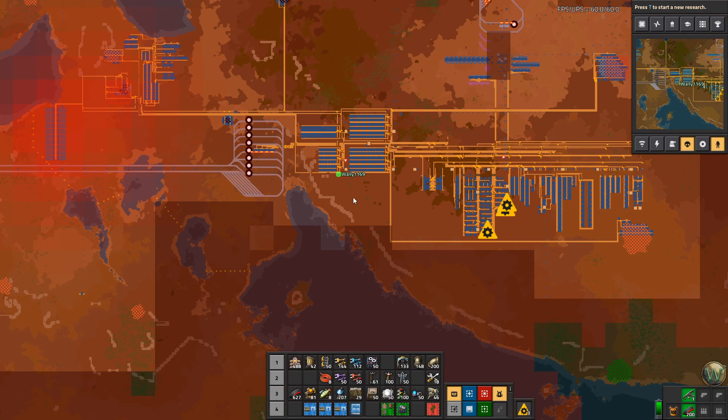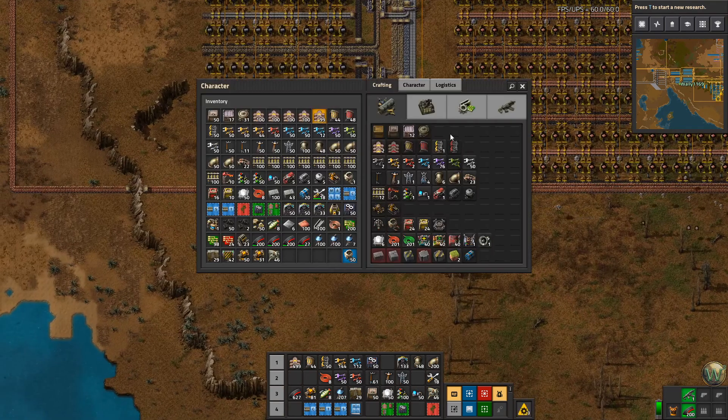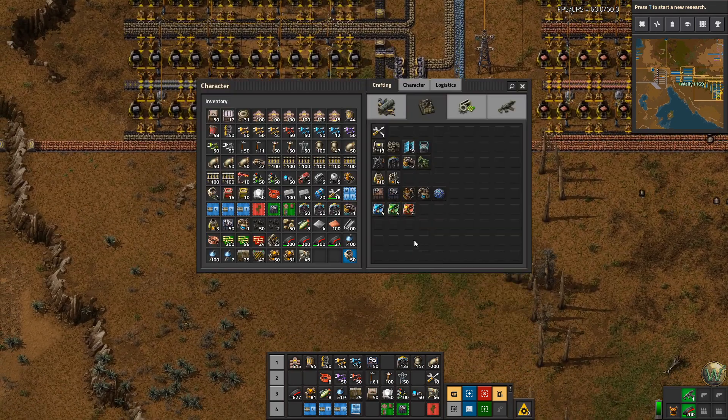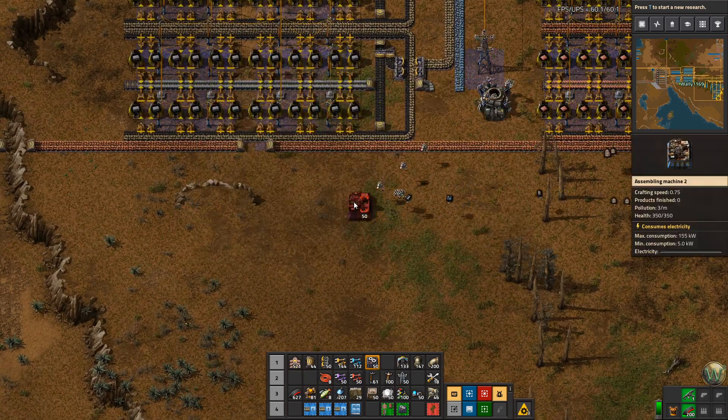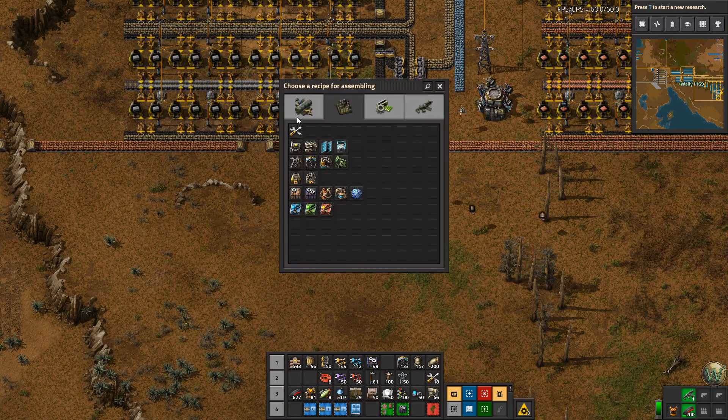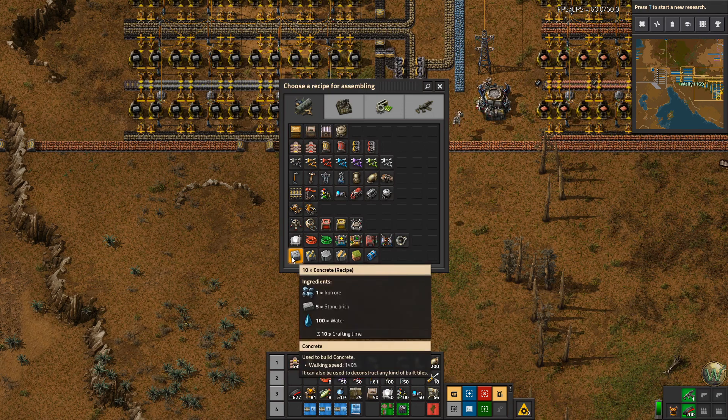Well, that's here in the base — oh, we're real close to water so we're fine. We need an offshore pump though. So let's take a look at setting this up. We'll make just a single assembler at this point — that might be the right place to put it or it might not — making concrete.